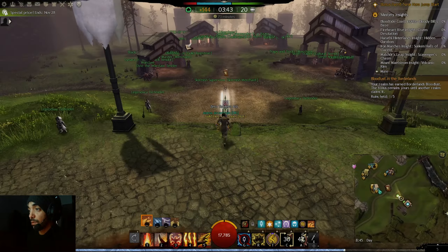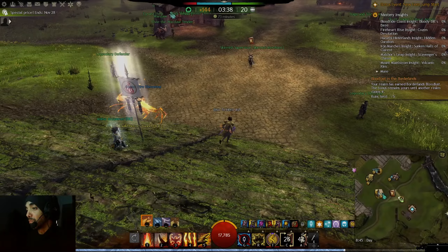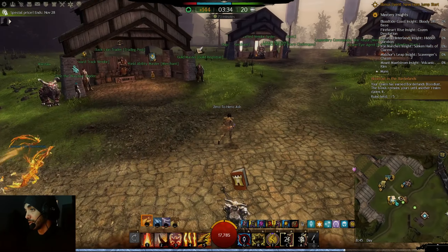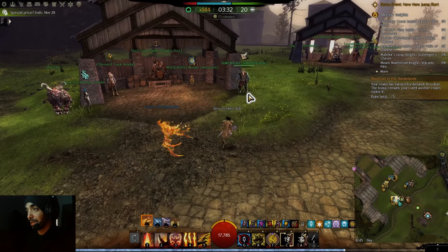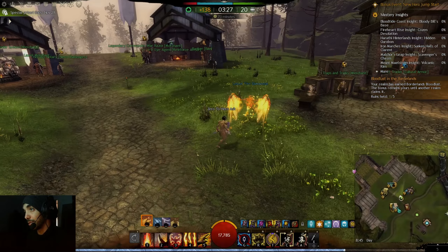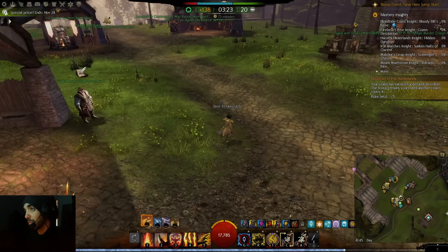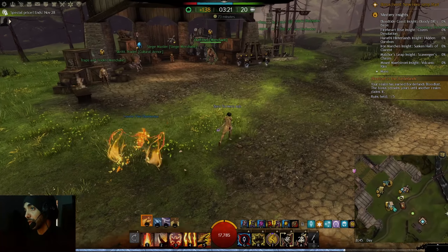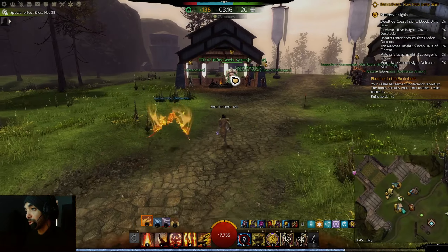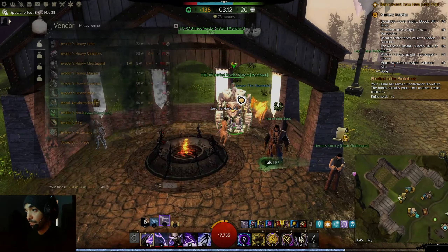As you saw, I was doing well in WvW. Some people jumped me and I defeated them — I'm not even great at elementalist but this build is actually good: it's tanky, has good damage, and the healing is excellent. I got the 40 Badges of Honor and I'm going to buy the aquatic gear.